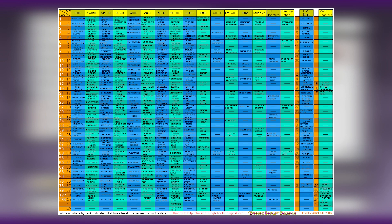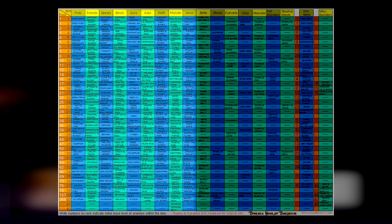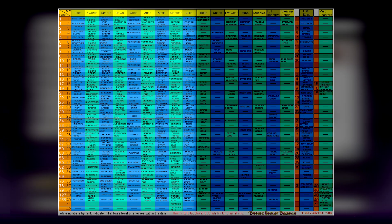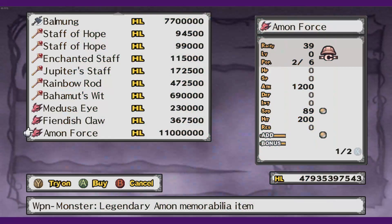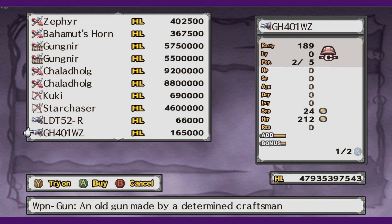There are rank 1 through 40 items, and the game never mentions this. Each of the 40 ranks has its own weapon or armor piece associated with it. Rank 40 weapons are the absolute strongest, but you can only buy up to rank 38 items in the shop.